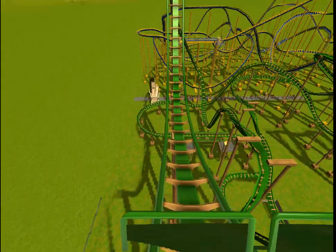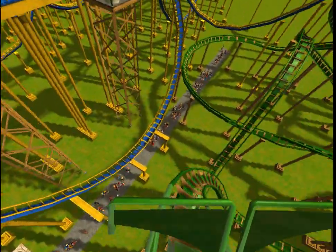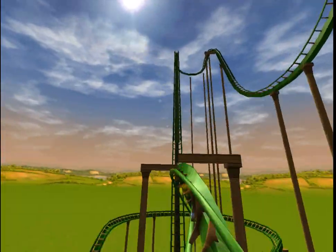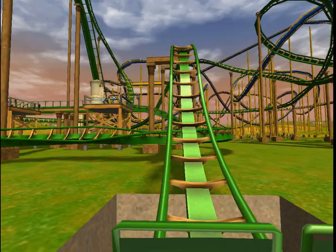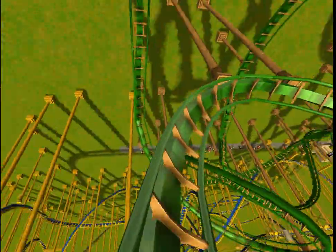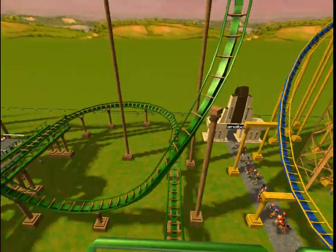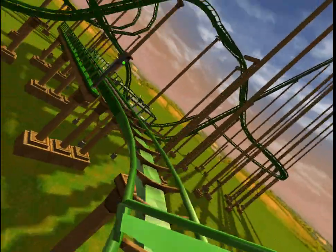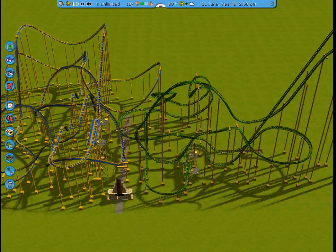Then there's the big drop — you go straight down, then back up into a zero-G roll. As you can see with this one, it's a lot more high-speed, a lot more rough. There are a hell of a lot more inversions, considering you can't do any inversions on a hyper coaster. It's a lot more intense.